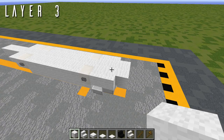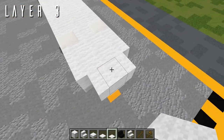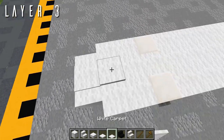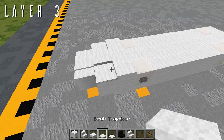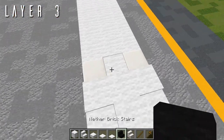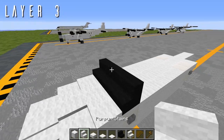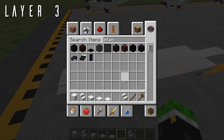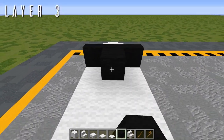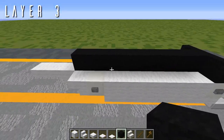For layer 3, starting on the nose on top of the first wool block, place a white carpet on top. Birch trapdoor going back with white carpet out to either side, then a row of three birch trapdoors behind it to round off the nose. On top of the quartz full blocks, place three nether brick stairs facing forwards for the windshield. Next, grab black wool and back from the center windshield block, place eight blocks going back to black out the windows.